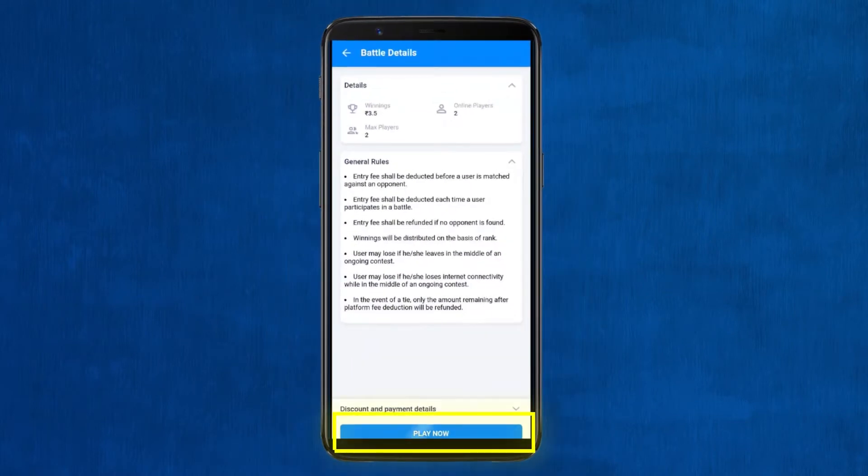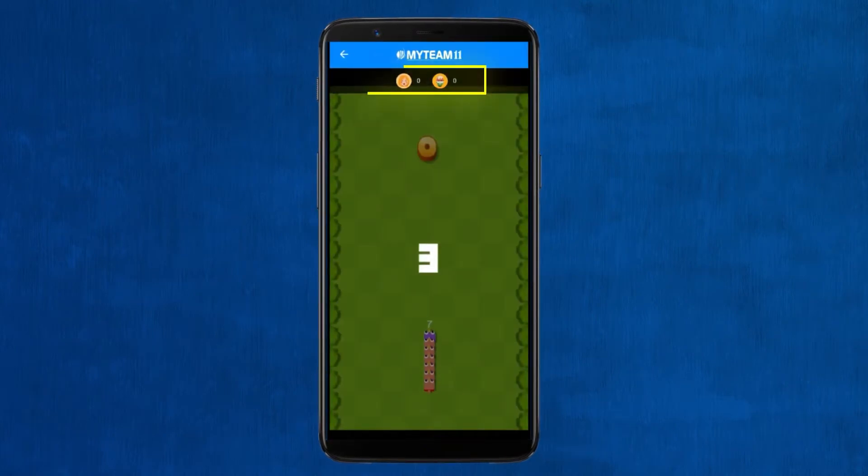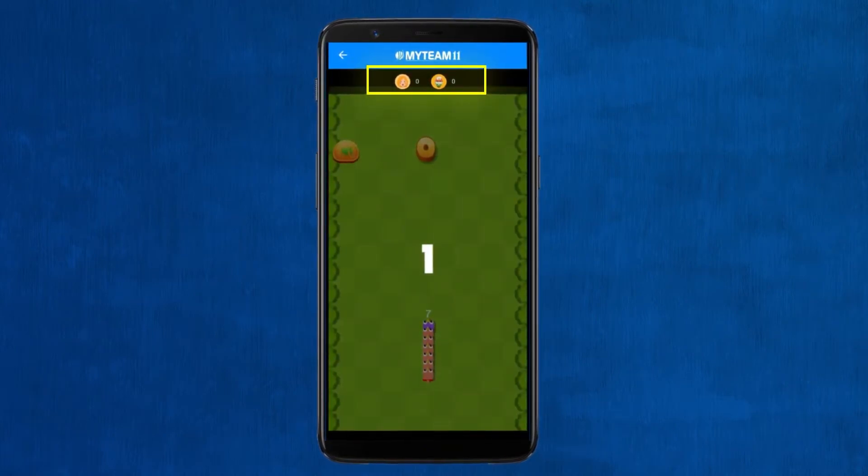After you select a contest you will be matched with an opponent and the game round will begin. Here the real-time score of yours and your opponent is shown.